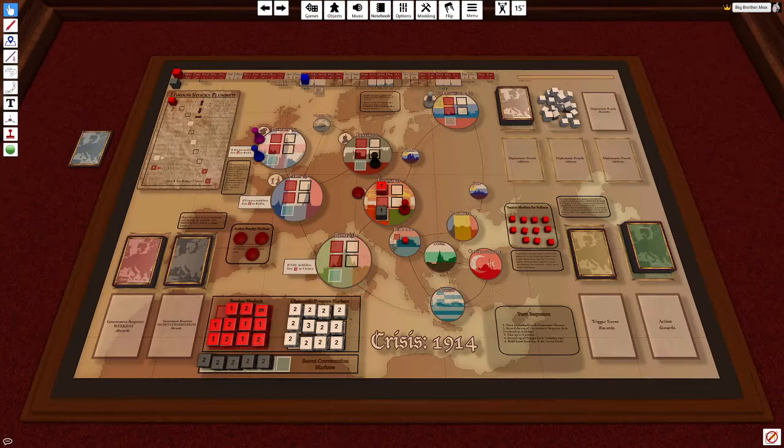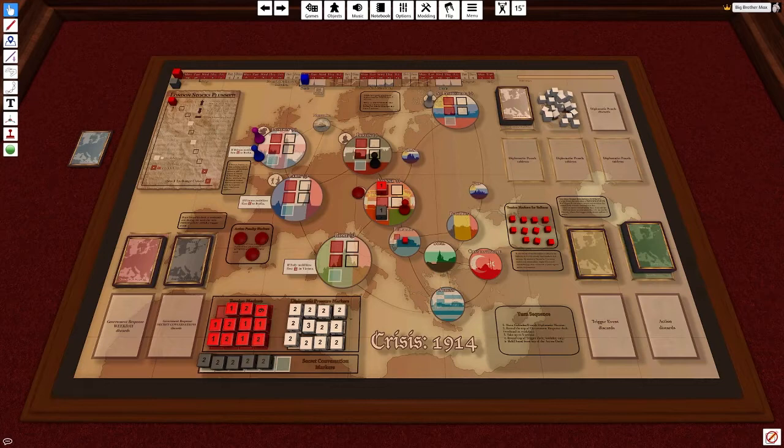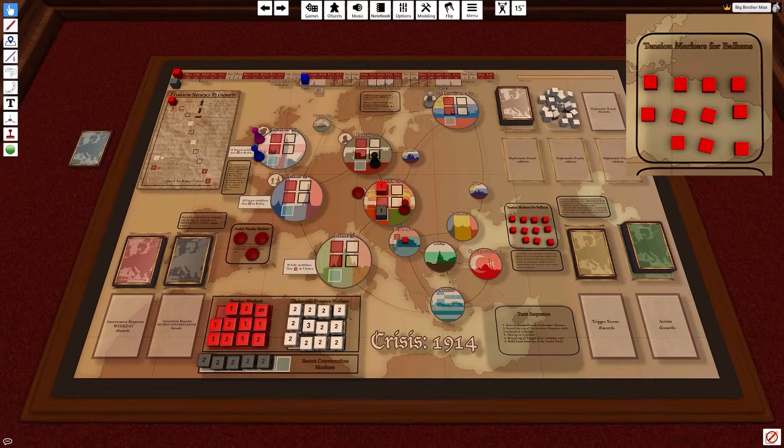At the bottom middle of the board is where players store various dice when not in use. The dice stored here are the secret conversation dice, which are gray, red tension dice, and white diplomatic dice. To the middle right, next to Constantinople, is a small square called tension cubes — this is where you place the red cubes used for tension on the minor cities.